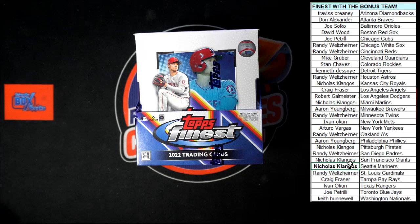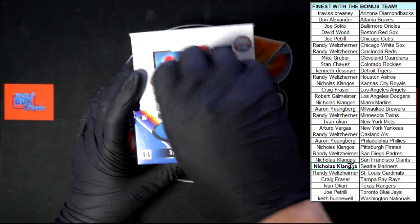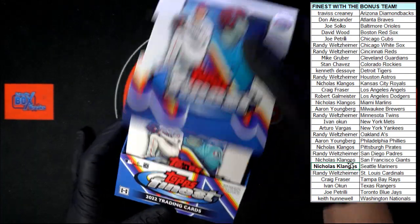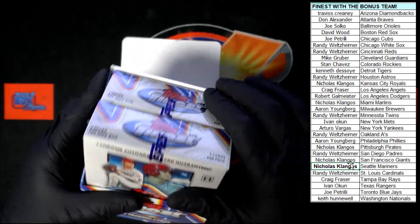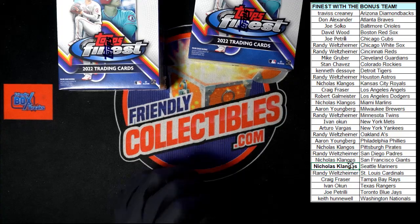Let's do this. Let's get this box busted open, keyboard out of the way, and let's dig out some monster hits out of this. Let's pull some good stuff. It is some great looking - of course, it's Finest, it looks like Finest. You know what it is; if you've seen it before, it's good. Some new inserts, some nice looking stuff, new designs. We got two mini boxes in here. Each mini box will have an auto in it. We're going to take our mini boxes - one there, one there. Obviously empty box because there's only two minis in it.